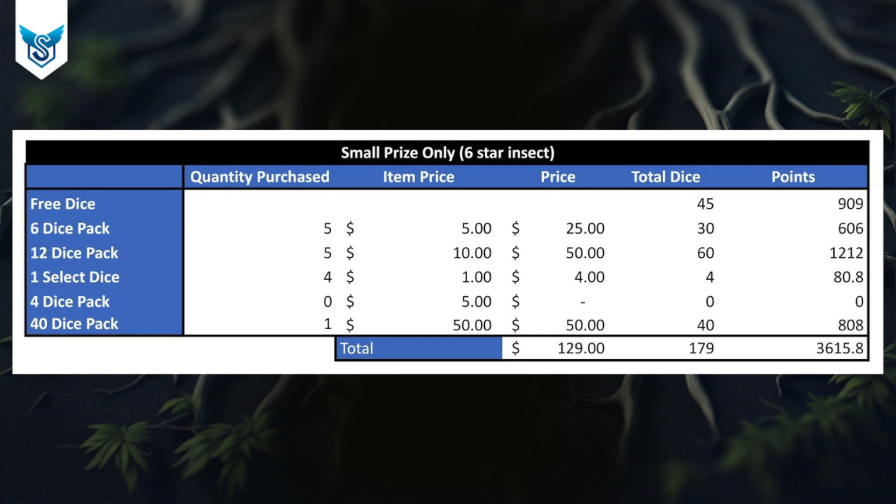I didn't buy any of the 40-dice packs for this scenario because getting five of them doesn't help when only targeting the small prize. In total, we got 3,615 points — we needed 3,600 — using 179 dice, and the cost comes to approximately $129 to get a six-star insect.